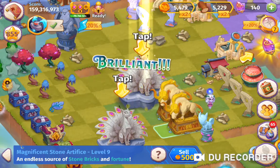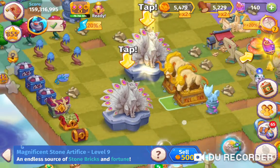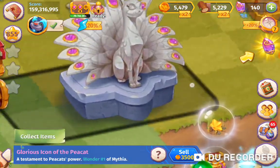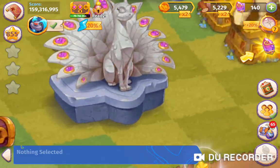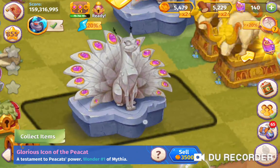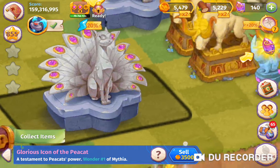We got two of the level nines back as well, which we didn't get with the glowing rocks. We now have these glorious icons of the pea cap, and we're going to see what comes out of them.